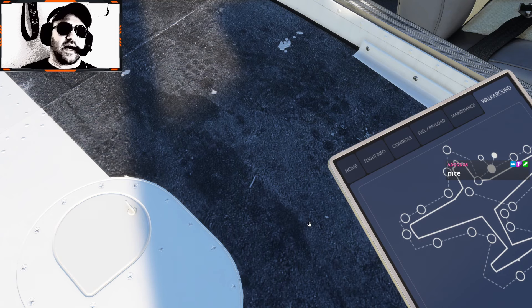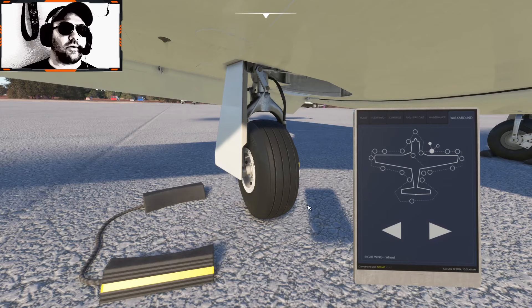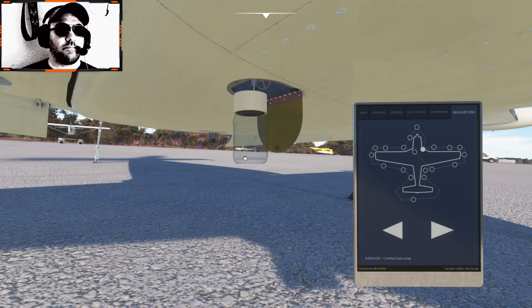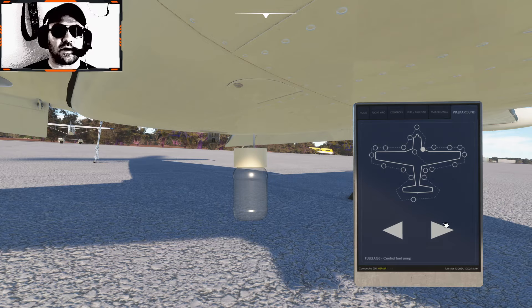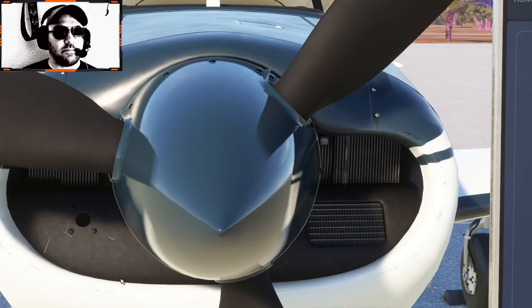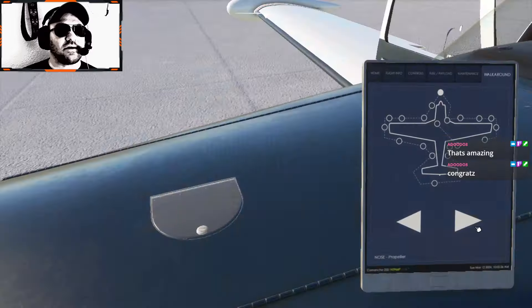So the reason I've gotten really heavy back into the flight sim is because an opportunity has come my way. The FAA has made some changes to their medical flight requirements for people that have diabetes, and I should be able to get a fully unrestricted class one medical certificate.